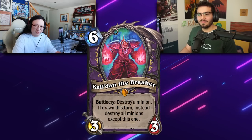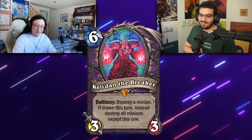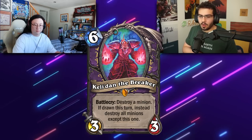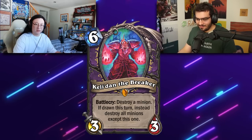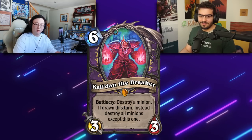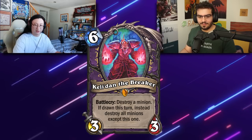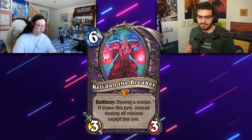This is your first card. Keladin the Breaker: destroy a minion. If drawn this turn, instead destroy all minions except this one. So if you top deck it, its effect is the whole board clearance. There are very few scenarios where top-decking this is good unless people are siding it in as a tech card versus a super aggro meta. It probably won't see play outside of exactly when aggro is running around and you're just praying to draw Keladin on six. But yeah, this card is probably terrible.